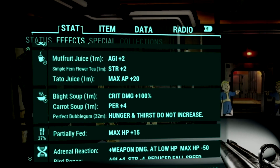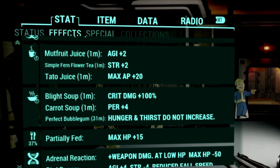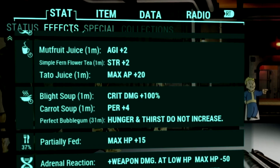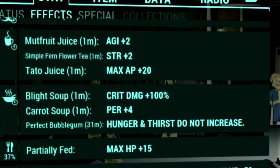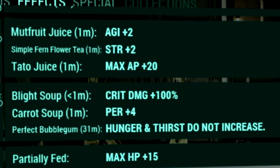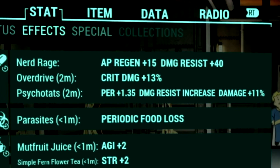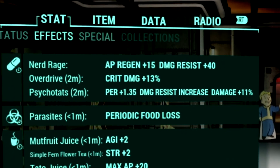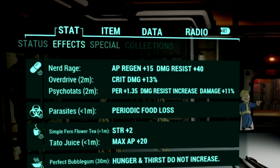Over in the buffs, starting off with our food buffs: we're using mutfruit juice to get a plus 2 to agility, simple farm flower tea to get a plus 2 to strength, tato juice to get a plus 20 to our max AP, blight soup to get a plus 100% to our critical damage, carrot soup to get a plus 4 to perception, and of course a perfect bubblegum so that our hunger and thirst meters do not increase. Over in our chem buffs, we're using Overdrive to get a plus 13% to our critical damage, and Psychotats to get a plus 1.35 to perception, damage resist increase, and a plus 11% to our damage.